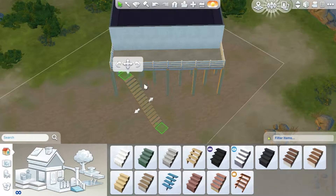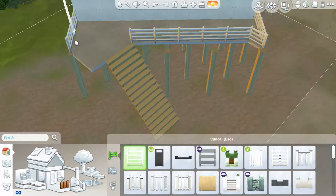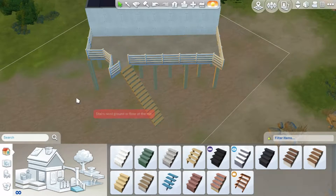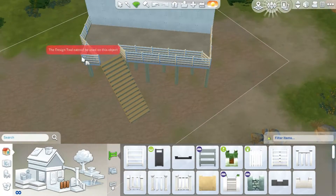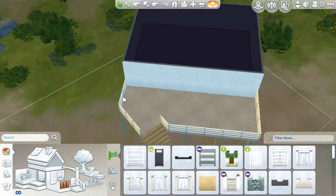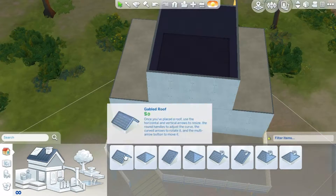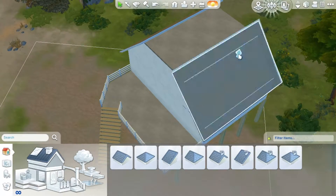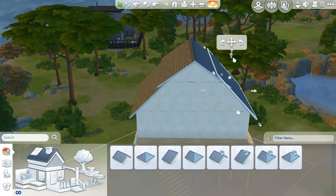It has one and a half baths with an outside shower. It's built at an angle because you can have a bigger space for less money that way, and I'm all about more space for less money. It was a little more challenging to build at an angle, but it came out pretty cute. I really like it — it's really brightly colored and beach themed.